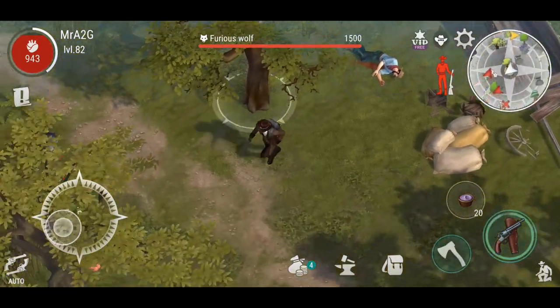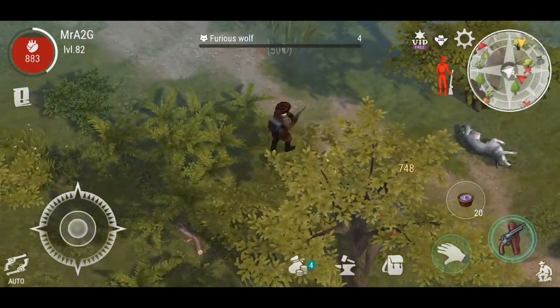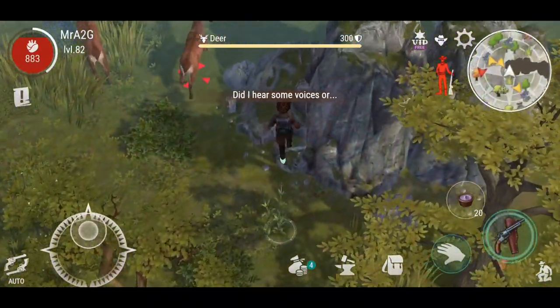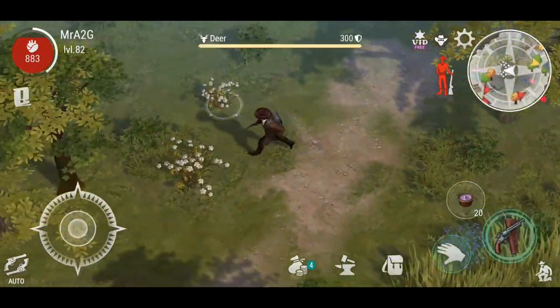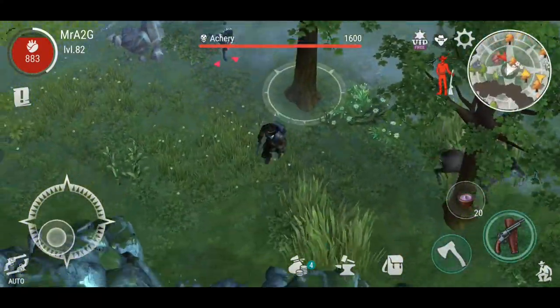I'm definitely going to take that with me. Let's just get rid of this furious wolfie. And a couple more wolfies. So they are quite prominent on the mini map as you can see. As we're sort of going around, you will see that they're a lot different to that of the cotton icon. So just keep that in mind - don't mistake the cotton for those herbs.